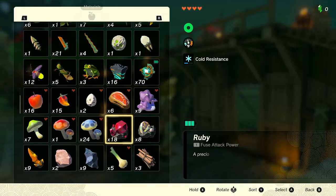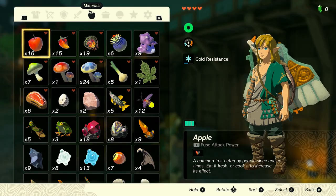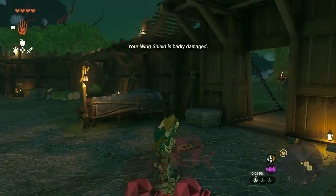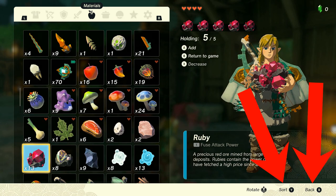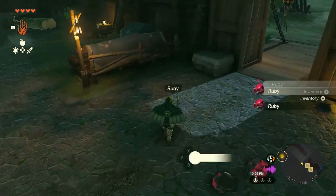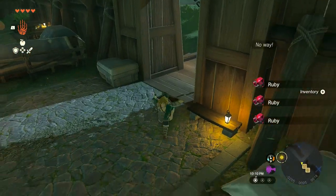Now let me take this to the next level. I'll go to the shield surf motion, hold the ruby I want to duplicate, press Y and B together to go back to the game, then quickly open the menu. This way I'll try to perform this glitch two more times before dropping to the ground. Just be sure to always close the menu by pressing Y and B together.